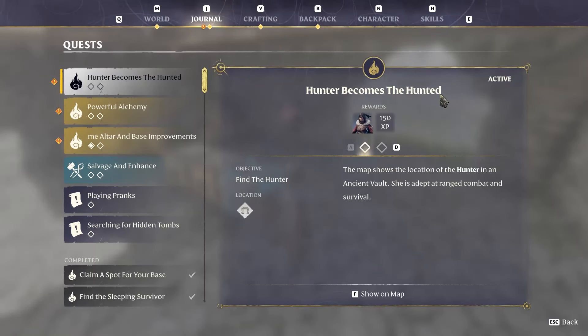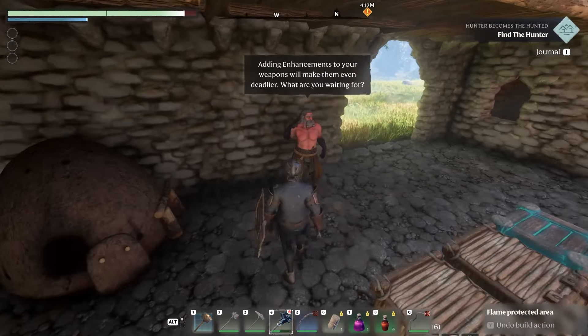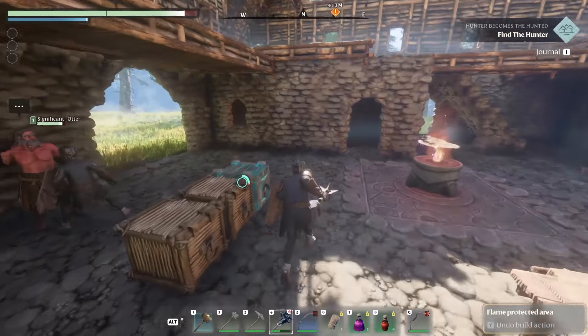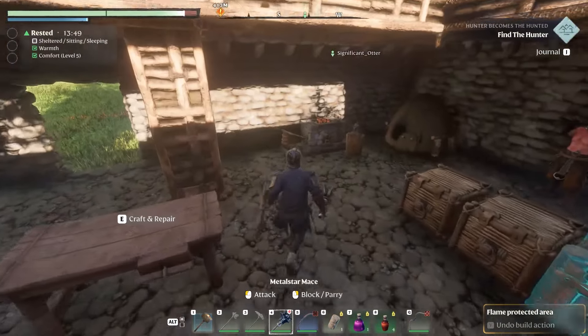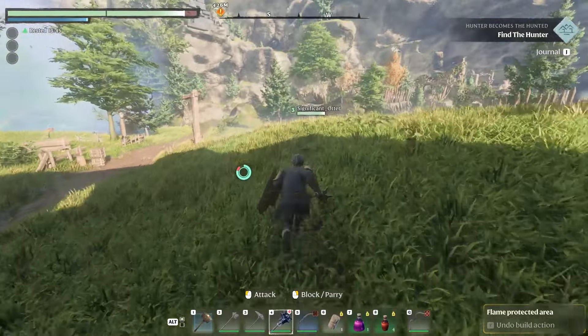The first quest we're gonna do is 'Hunter Becomes the Hunted,' because we get a hunter as a person who is essentially like a workshop — kind of like a blacksmith who makes a bunch of stuff for you if you got the goods. We're gonna get the hunter and hopefully fill out our little house and make it a home. I also want to get some metal scraps so we can get more chests.